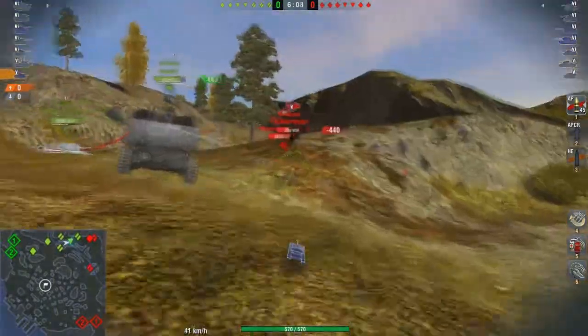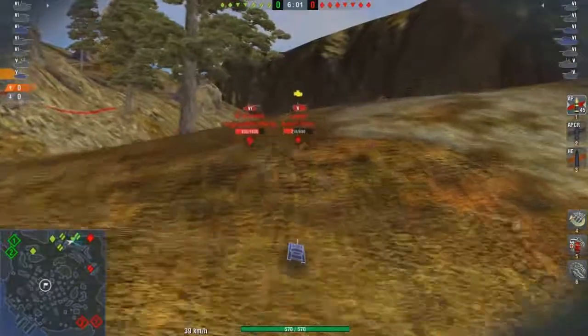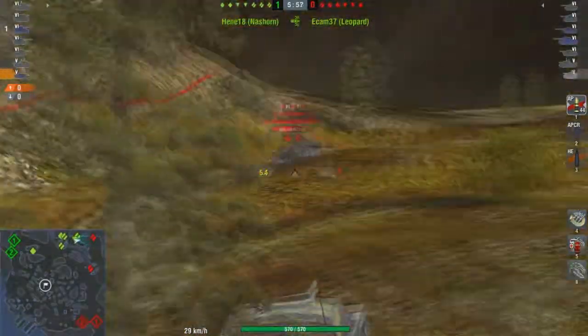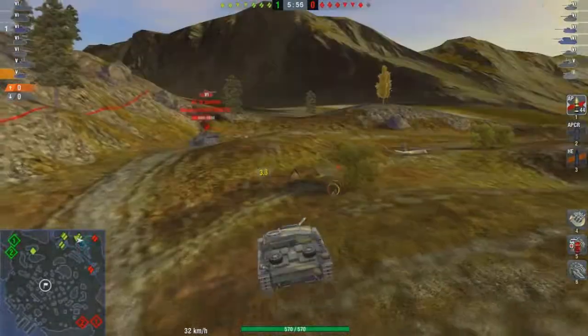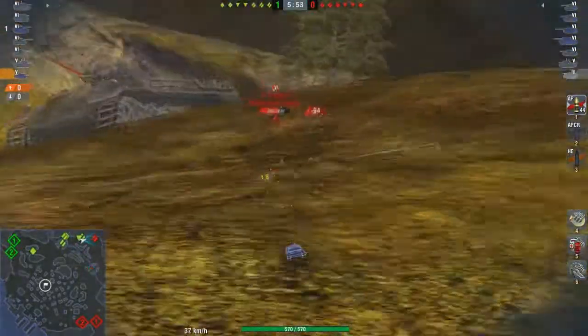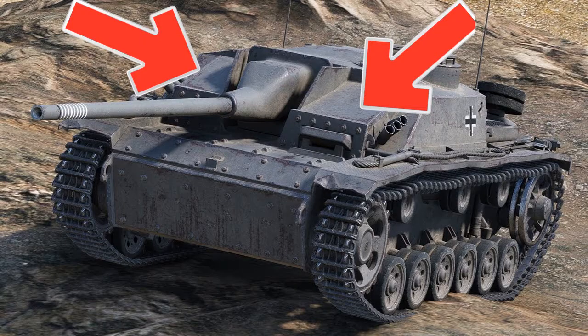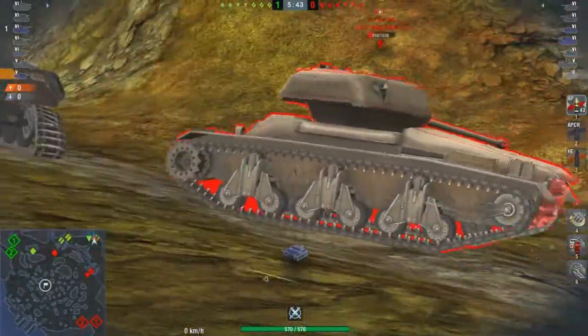Now let's get to the part where I teach you how to play with this testosterone machine. When you are at tier or top tier, you charge with your teammates and engage the enemy team with your big and above average gun. You have good health and decent armor, the strongest part of the tank being the two angled plates in front, which are able to resist even tier 6 tank cannons.